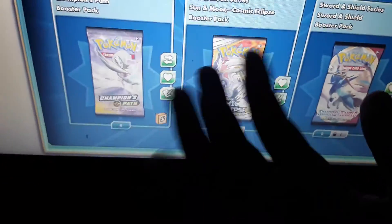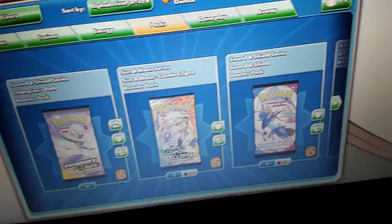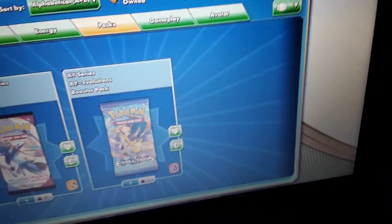Koodles, I am back. Sorry the video cut out, I just had to do something. I redeemed the other packs: four Champion's Paths, one Cosmic Eclipse, one Sword and Shield, and one XY Evolutions.